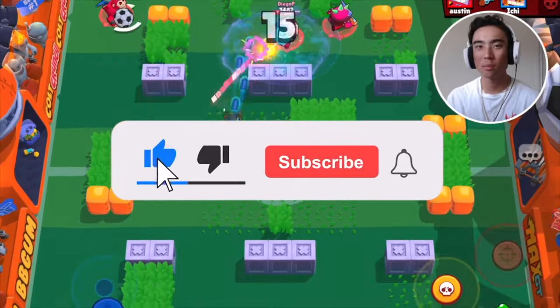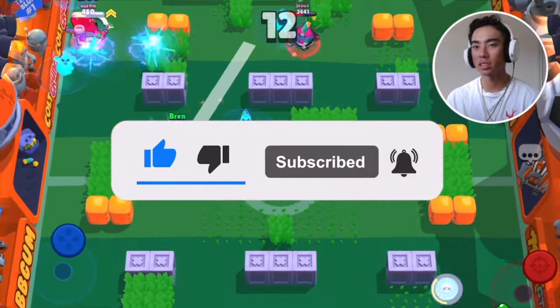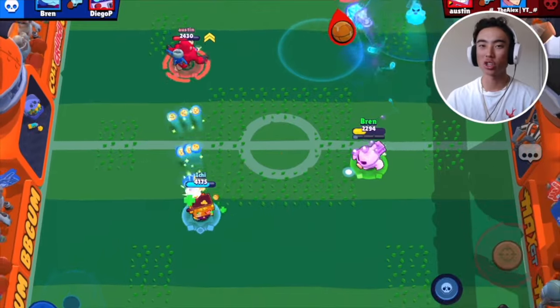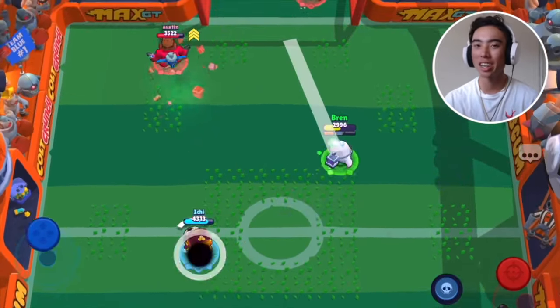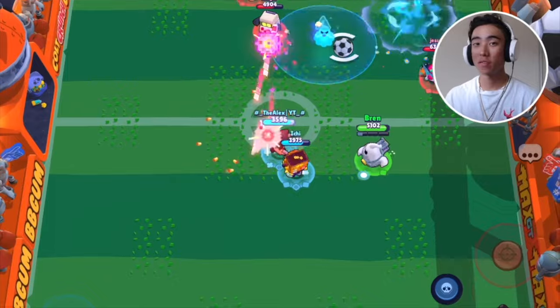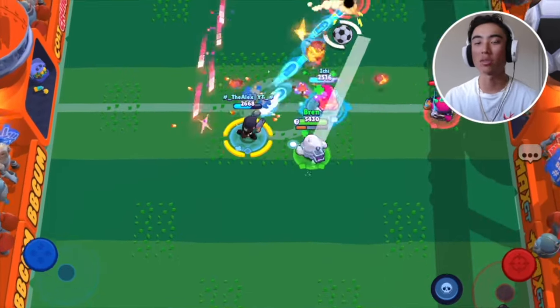Now for some tips and tricks: the most important one I've been talking about throughout this video is that you need to be using his attack, his super, and his Residue Gadget to get people away from the main point of the map. You want to keep people away from capturing hot zones, away from getting to the brawl ball, and away from getting to the gems. It's all about control. You also don't want to be using all of your attacks up at the same time — his reload speed isn't the fastest, so you want to be conserving ammo, kind of like playing Tara, and only using it when you absolutely have to.